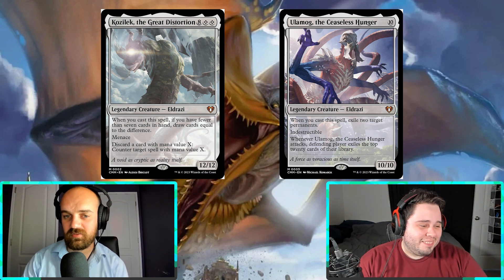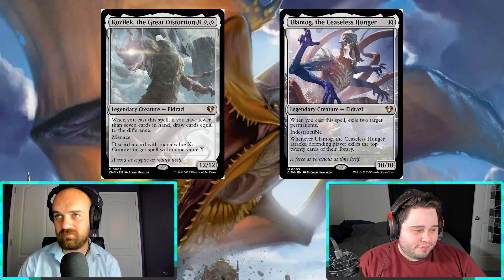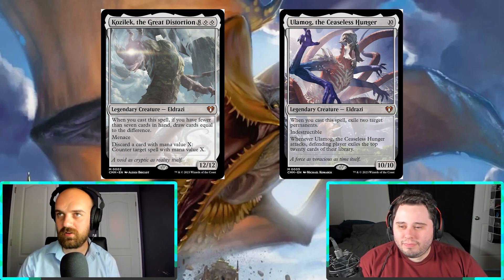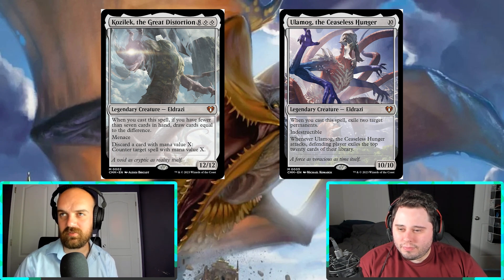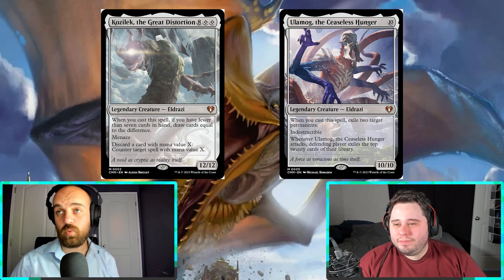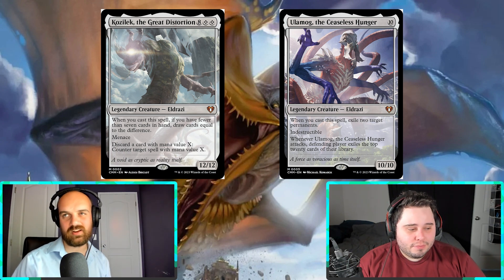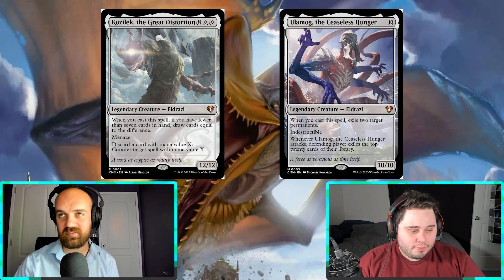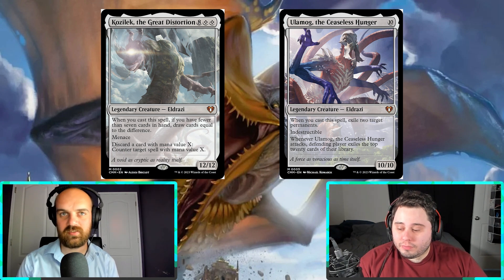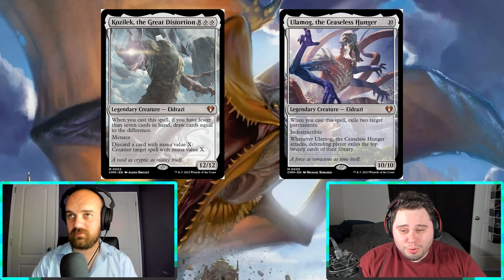These cards came out around 2016 to 2018, and they've never been reprinted since then, except maybe on the list, which I don't really feel counts. I believe Ulamog got a secret lair cereal box one recently, but at the same time I would never play with the cereal cards — they're cool, but that's not for me. So I think those are spectacular reprints. Kozilek wasn't terribly expensive, but Ulamog was sitting at $30 to $60.